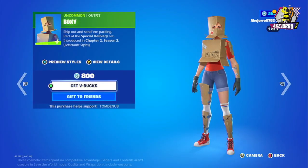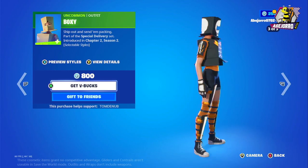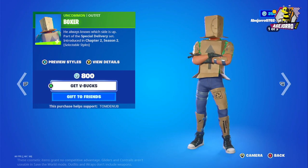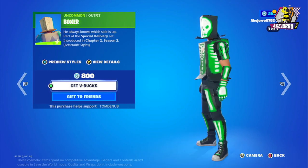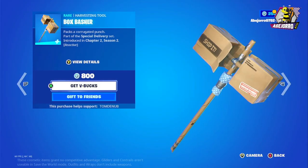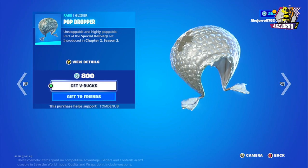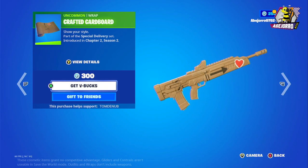Then we have Boxy — she's in three different styles. We have the Boxer back bling for 800 V-Bucks, the Box Basher harvesting tool for 800 V-Bucks, the Pop Dropper glider for 800 V-Bucks, and the Crafted Cardboard wrap for 300 V-Bucks.